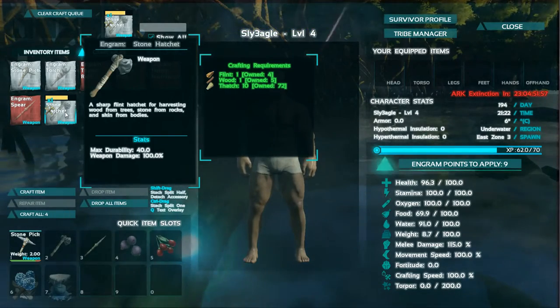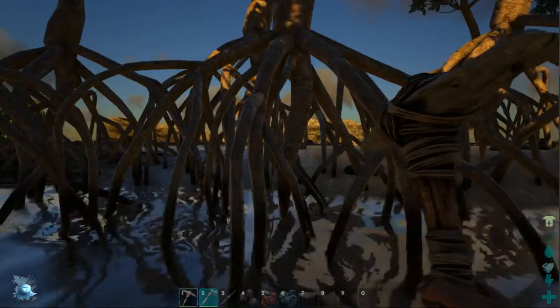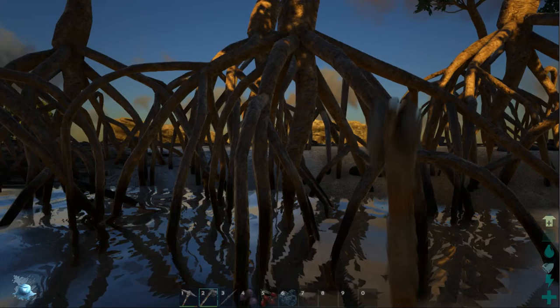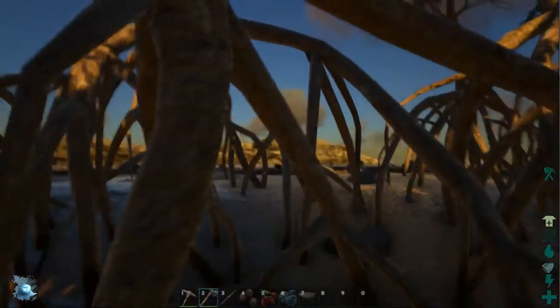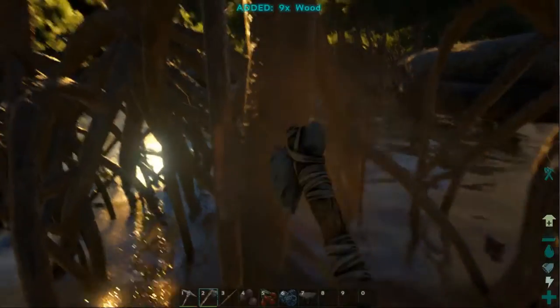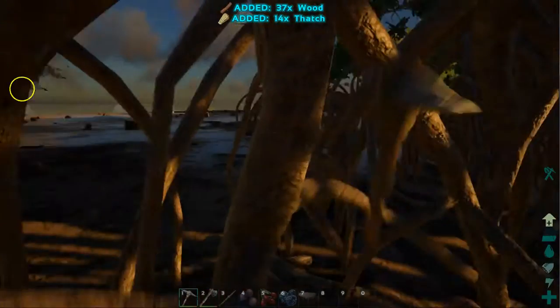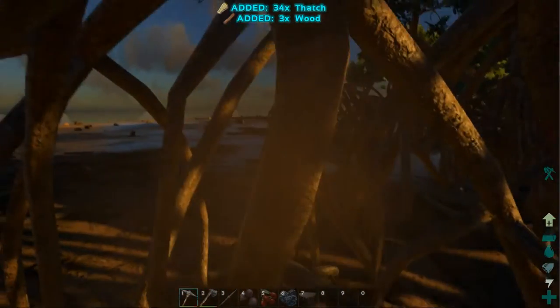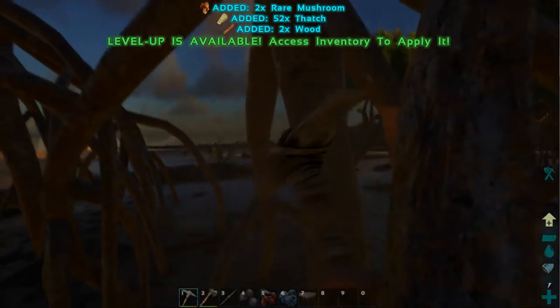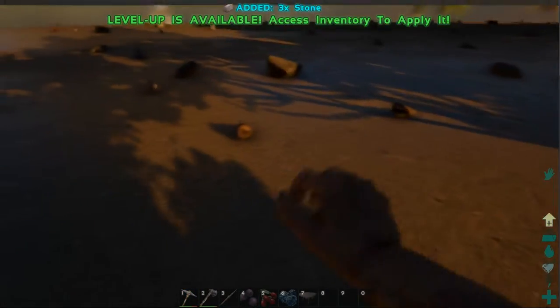You can see now I've got the stone hatchet, so I'll use that to whack things and get different types of resources. I'm going to fast forward a bit because you just don't want to see me whacking trees for the next 10 minutes. I'll fast forward to when I've got a decent amount of resources and leveled up a little bit more to allow me to start building some bits and pieces, just to show you the building.